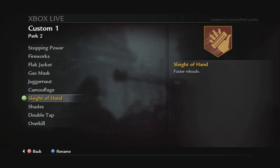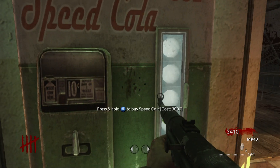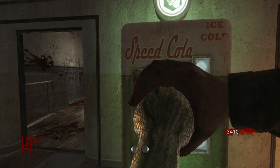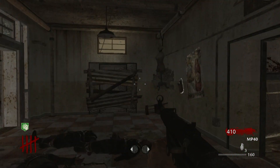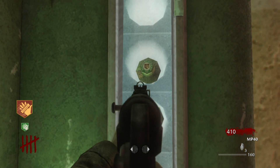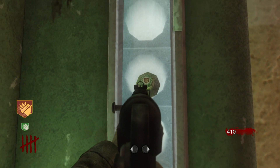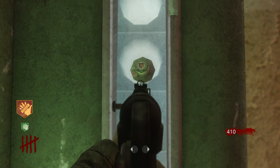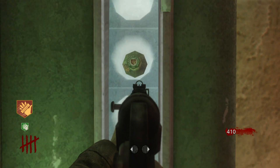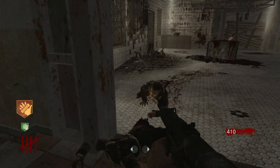Then we move on to Sleight of Hand. You can already tell the name is a little different, but obviously you reload quicker. In zombies, they switched it to Speed Cola — again, a very good name change. Sleight of Hand is cool and all, but Speed Cola, that's where it's at. Faster reloading. For the icon, just like Jug, the only thing really changed is the yellows were changed to white and the red was changed to green, so they kept kind of the same icon. They just swapped colors around, and I think they got rid of that little shadow on the hand in zombies.